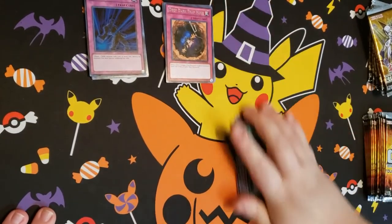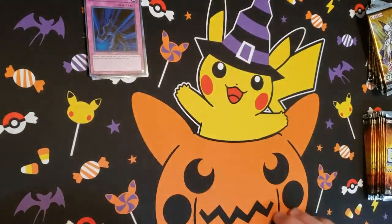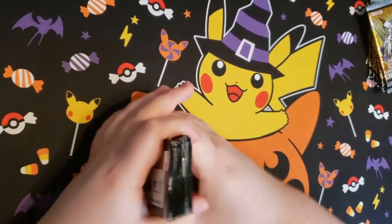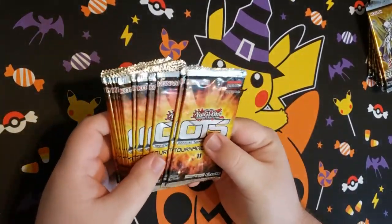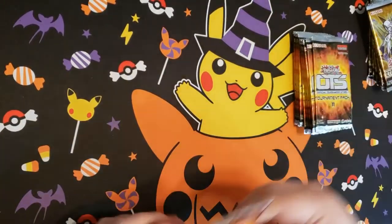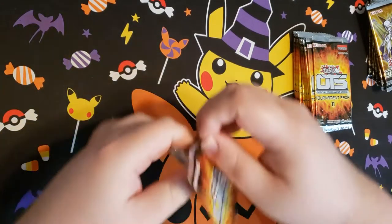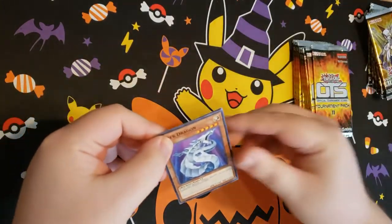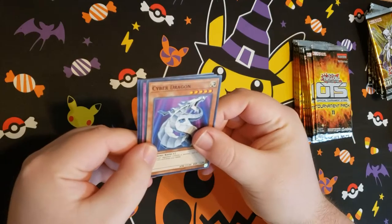Let's move these out of the way and move on to the next set. We're probably going to jump straight into OTS-11. Save Eternity Code for last. We're hunting for Dengirsu, Sky Striker. Jump right into this — these will probably move pretty quickly. We're at the bat with a Cyber Dragon.